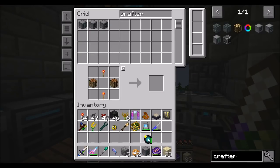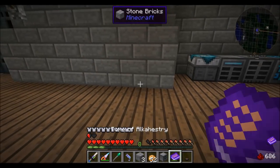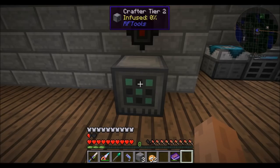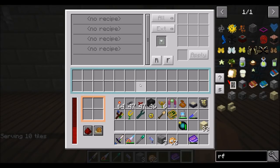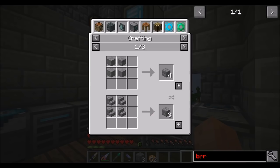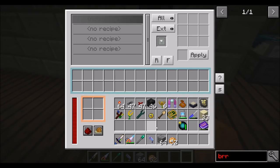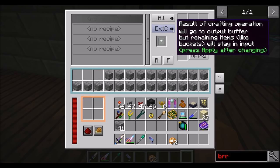I'm going to make the tier two crafter and we're going to see. RF — yoink. I love these things. They're super handy for when you want to do a quick little test and not have a whole bunch of wiring nearby. Super duper handy. Serving 10 tiles — look at you, you're serving all these I presume. That's fine. Let's do recipes. So can we just do you and you for recipe one? Let's make sure we also have some bricks. So what I'm thinking is I don't think we can have it go to both internal and external. It'll go to the output buffer, but remaining items like buckets will stay in the input. Well, that's cool.